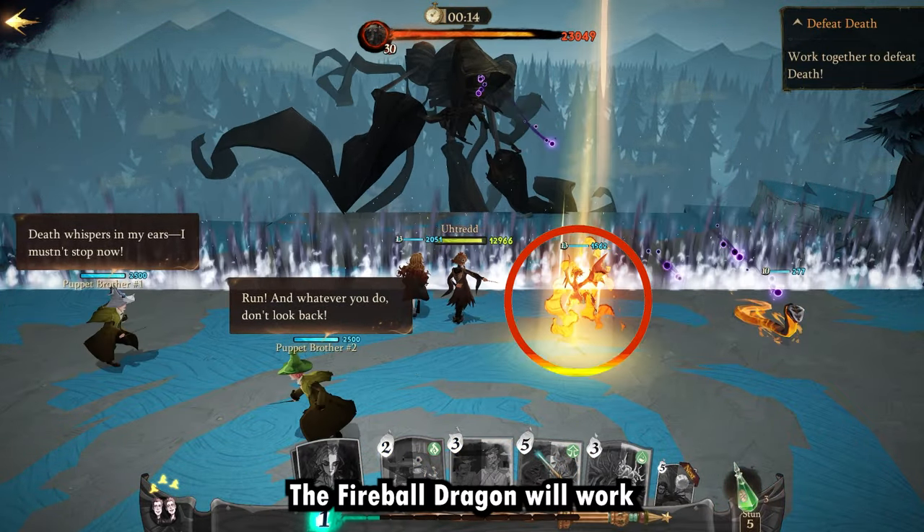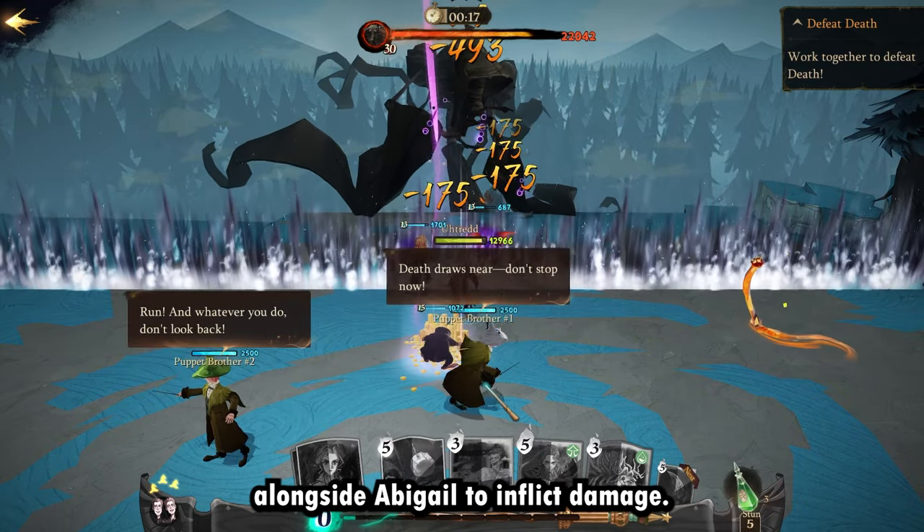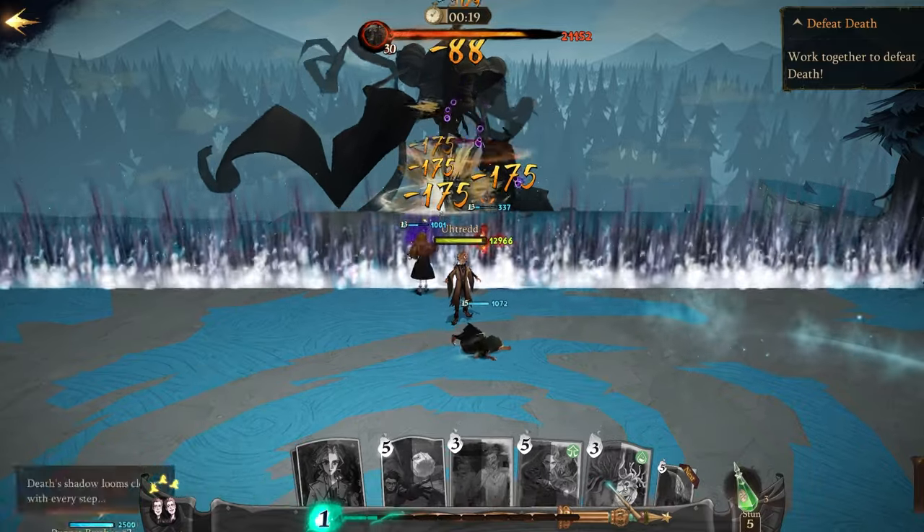The Fireball Dragon will work alongside Abigail to inflict damage. Use Fireball Dragon and Niffler together, then follow up with Expulso and Nimbus 2000.